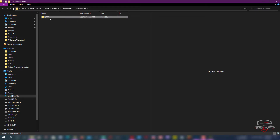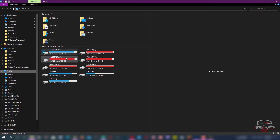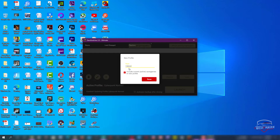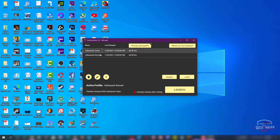Now if you go to the Save Switcher folder you can see that the save games — including the Nomad saves — have all been moved to this folder, and the same files are still in the main folder too. If you want to create a new profile, for example for a Corpo playthrough, click the plus icon and name it whatever you want — in this case 'Cyberpunk Corpo.'